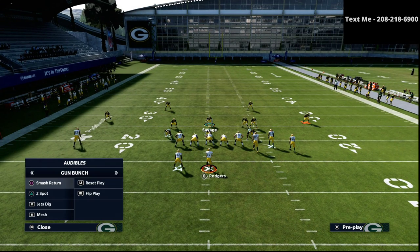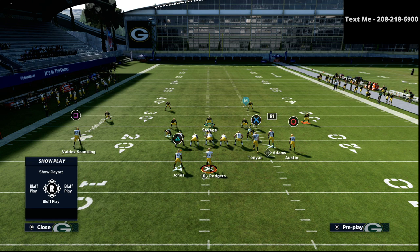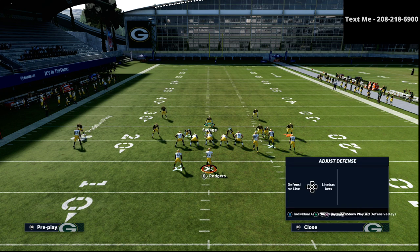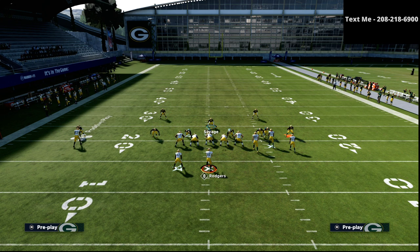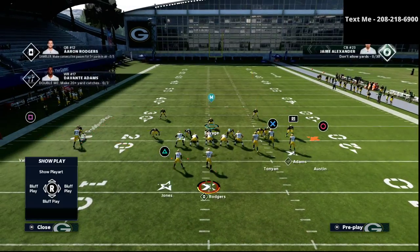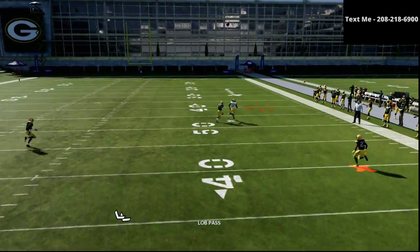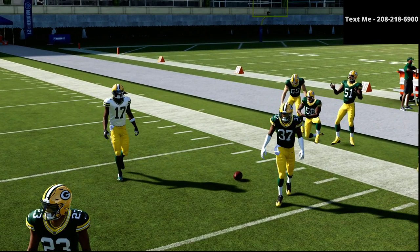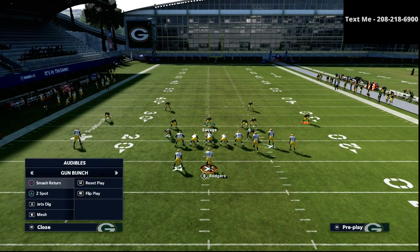What if they run something like an out route combined with an in route — vertical stems — how does that shift things? The beauty of the soft squats is they're a matching type of zone. If there's a lack of a vertical threat, they're going to match up on the receiver. As you can see, we're able to get there and that's going to be an easy swat — maybe even an interception. We hold our own against that situation.